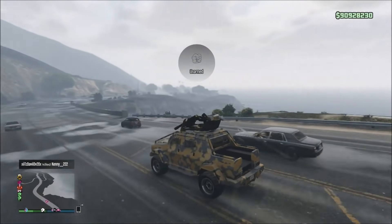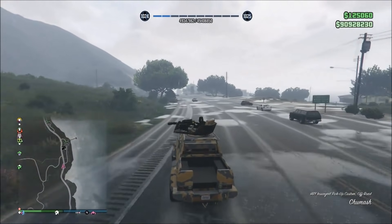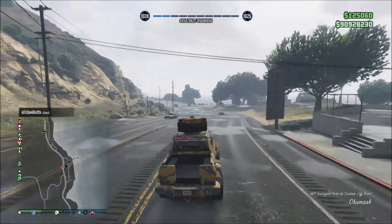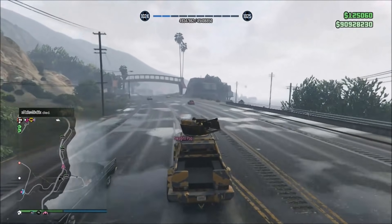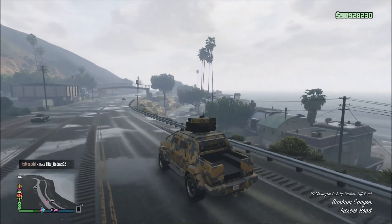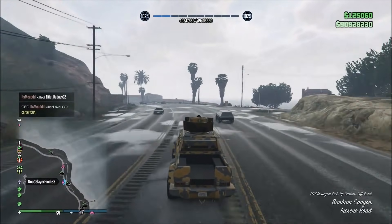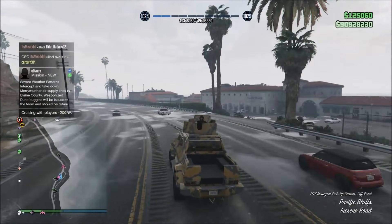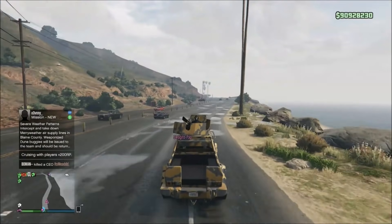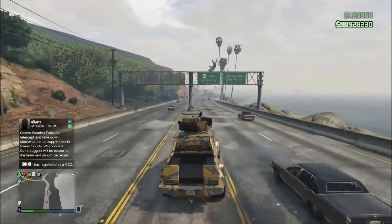I can't shoot anything out of the sides though. This thing is pretty fast — we're at 106 and we're about to enter the city. This might be the fastest gunrunning vehicle of all. Let's test that minigun out because I'm curious what it can do — it looks different than the other miniguns.